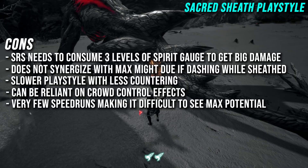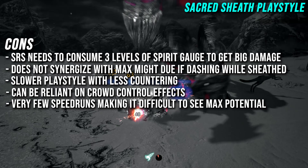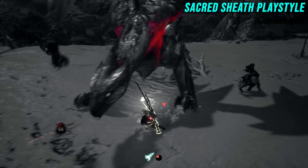Most speedruns are Special Sheath, so it can be pretty difficult to see Longsword using Sacred Sheath at its maximum potential. However, I do recommend checking out the Voustrax Longsword speedruns — there's a variety of them, most of which use Sacred Sheath for the purposes of killing Voustrax as fast as possible. He is quite a tough fight normally, so it's pretty incredible to check out.